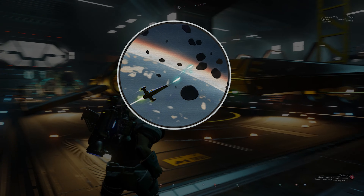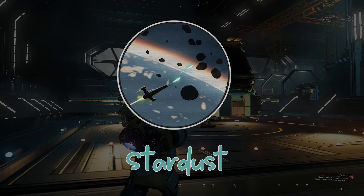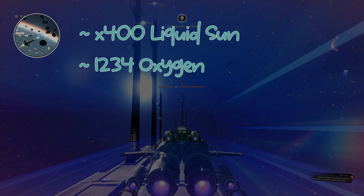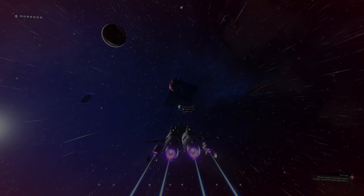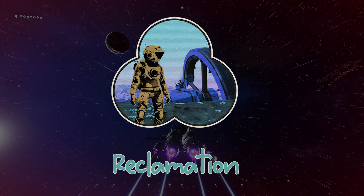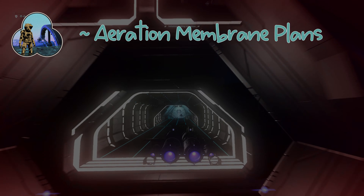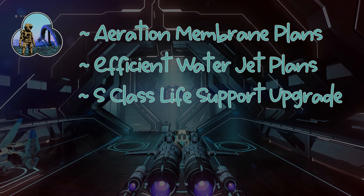The next milestone is called Stardust and requires you to destroy 50 asteroids. The rewards for this fun task are 400 liquid sun, 1234 oxygen, and 5 ship storage slots. The fourth milestone in phase 4 is called Reclamation and entails you finding and restoring a crashed ship. Once complete the rewards are Aeration Membrane Plans, Efficient Water Jet Plans, and a Supreme Life Support Upgrade.